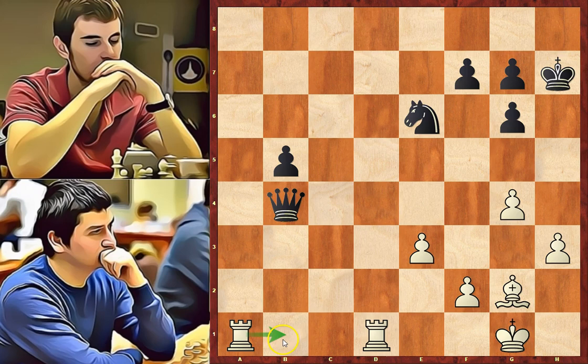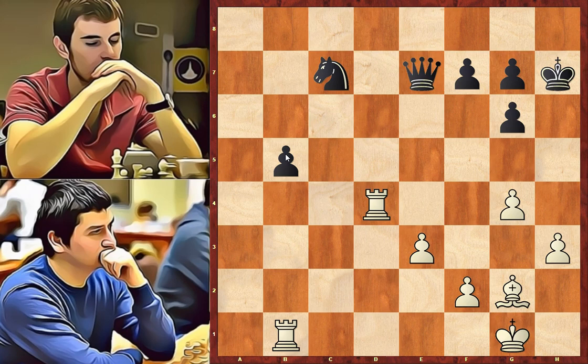Rook a to a1 — white wants to attack the queen with the rook to b1, and the other rook can go to d4 and then to b4, putting more pressure on the b5 pawn. Queen to e7 — usually moves back are not good. The queen was well placed on that square. Black intends to defend this pawn with the knight, and the knight will be protected by the queen. Rook a to b1, attacking the pawn. Defending. Rook to d4, intending to block this pawn. And g5.